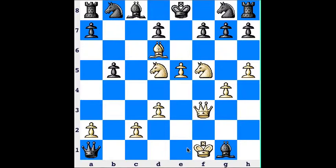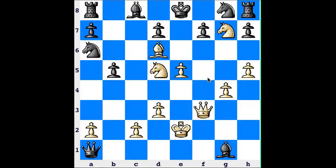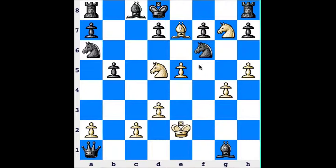Queen takes a1, king e2. To stop the check on c7, black plays knight to a6. White goes knight takes g7, check — the king comes to e8. There's checkmate in two here, take it as a puzzle. Queen to f6 check — triple exclamation point — knight takes, bishop e7, checkmate.